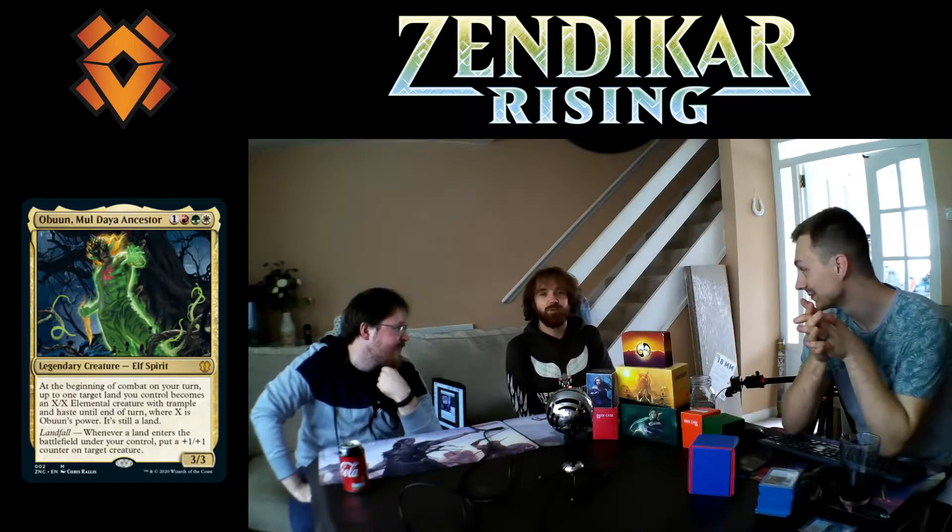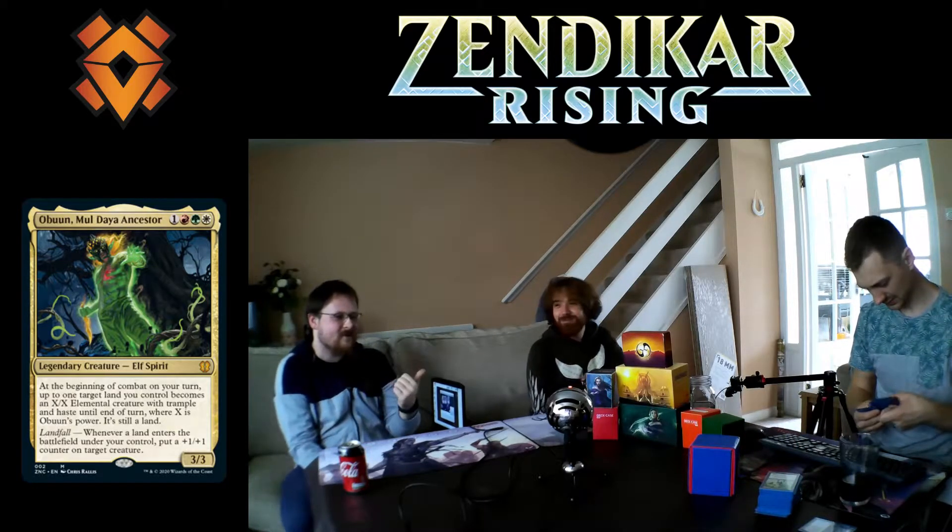Josh mainly bought the Elemental precon. The commander turns one of your lands into an X/X creature. It's one red, one green, one white, then one mana at the beginning of combat on your turn: a target land becomes an X/X Elemental with trample and haste until end of turn, where X is the commander's power. These two played those decks. I played my Hydra deck, kicked off early, got board wiped, kicked off again, got board wiped again.